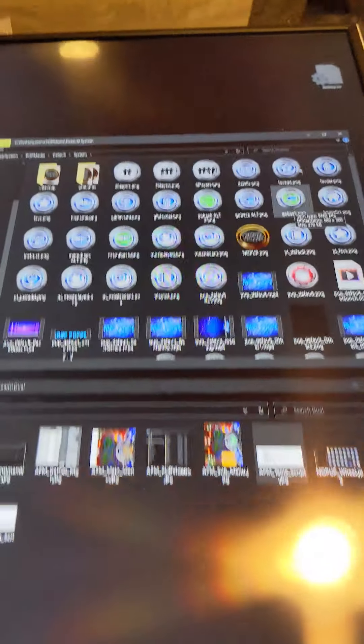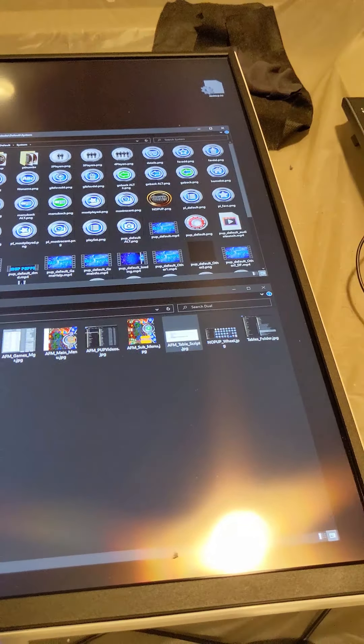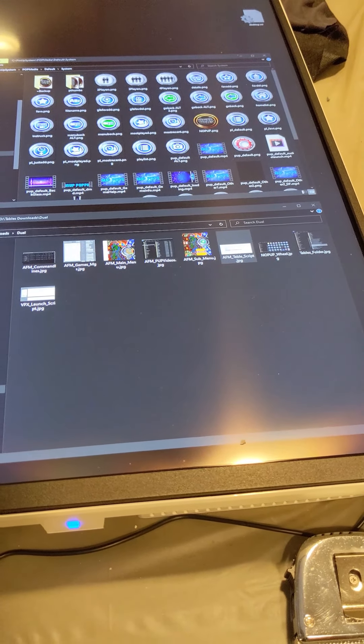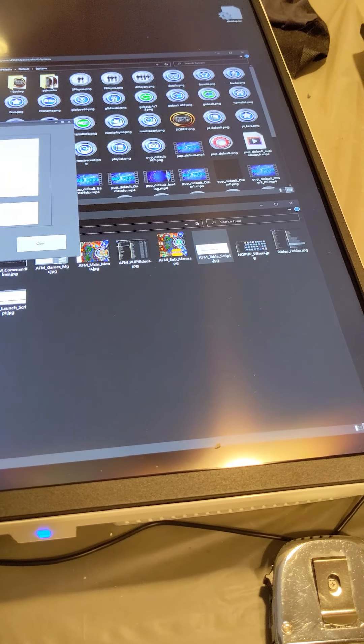You will need a wheel image - PinUp System PUP media default system - and that's what I'm using: 'no pup.png', to bring up the alternate wheel to launch back glass only. The launch script for this is real simple - don't be intimidated.